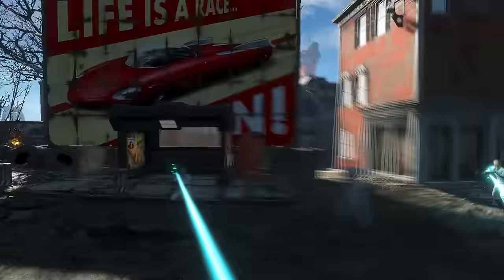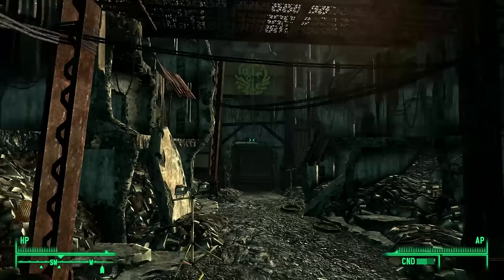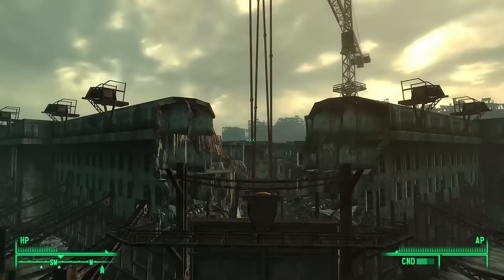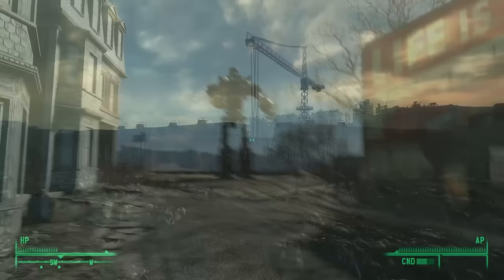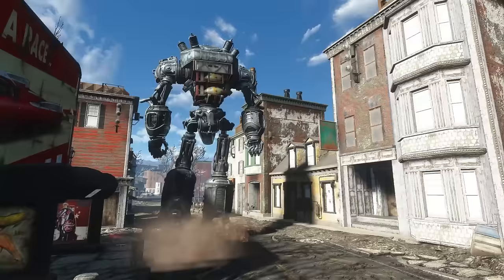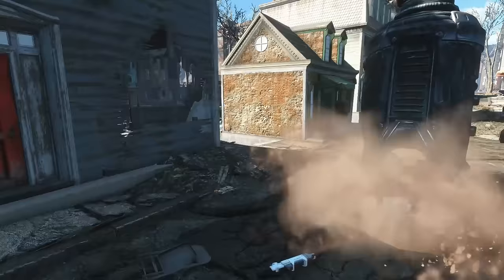Fast forward 200 years — the bombs dropped, and Liberty Prime is still in pieces underneath the Pentagon. In Fallout 3, the Brotherhood of Steel occupies the Pentagon, now called the Citadel. While exploring the Citadel, they discover the parts to Liberty Prime. They piece it back together, but get stuck on the same power consumption problems the United States military faced 200 years before. That's when they recruit Dr. Lee, who manages to solve the problem, making Liberty Prime a functional weapon on the battlefield.